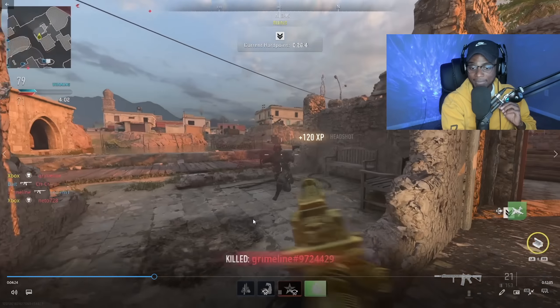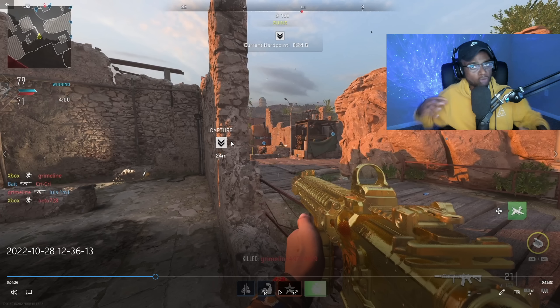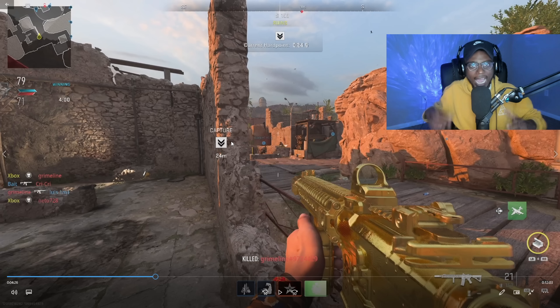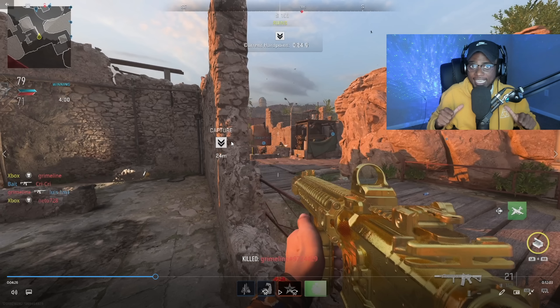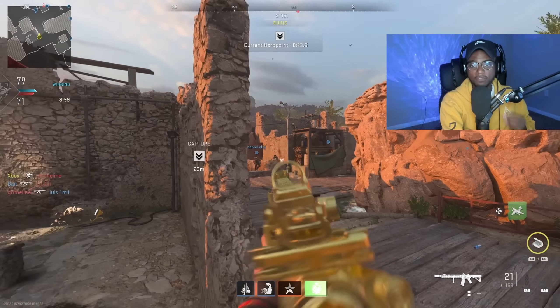This is going to be another major spawn point when the hill is in the ruins area. You can essentially rotate this over and over again and take people out from behind — that's literally what I do in 99% of my nuke gameplays. I make sure I am rotating and putting myself in the best position to take enemies out at a disadvantage. That's how you play Modern Warfare 2 the most efficient way possible.